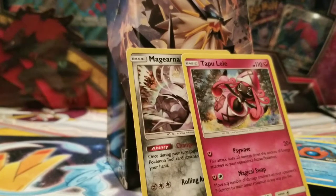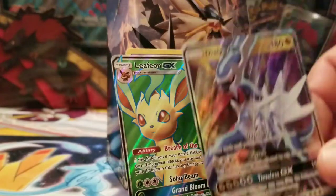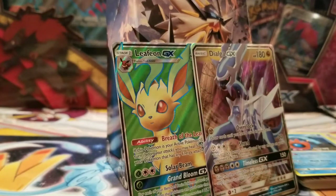Other than that, the Lele is awesome — that's a good card. And out of Dash's box, he did get Leafeon and Dialga GX, so having two GXs in one box is pretty sweet. Why can't I get that?